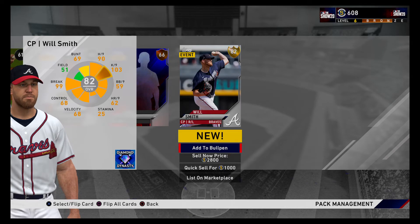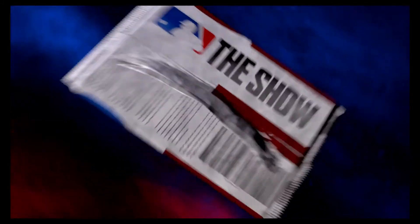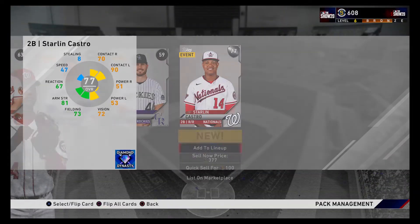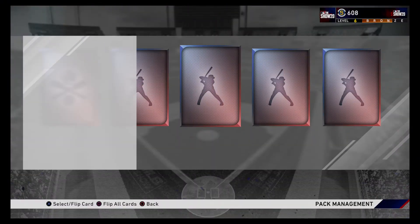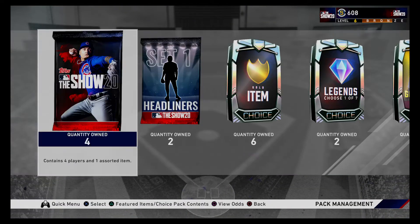Will Smith — not bad. 103 K/9, 98 per 9, 99 break. We'll see what kind of pitchers are good this year. Excited though — wasn't too happy with the game last year, kind of stopped halfway through.